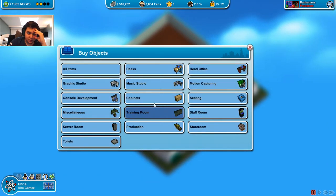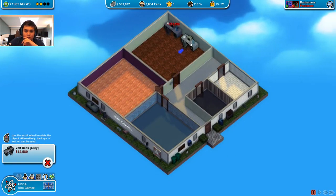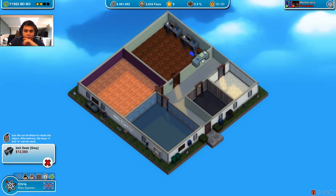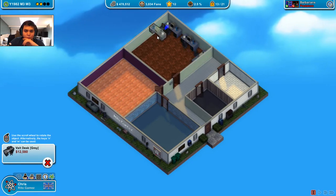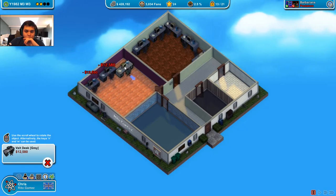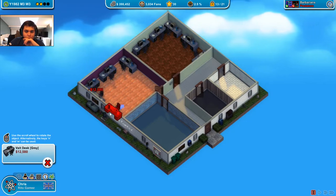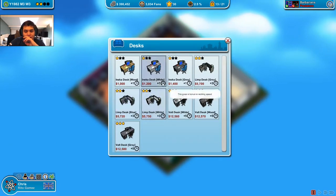Why the training room? Because it's really important. Let's just go with 3 desks, 4 and a 5th one. There we go. Same here - 1, 2, 3, 4 and a 5th one.